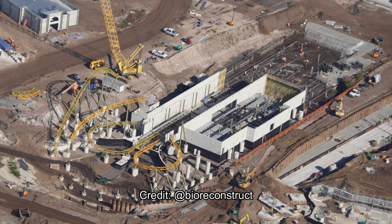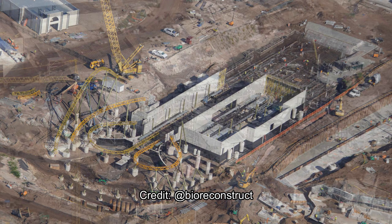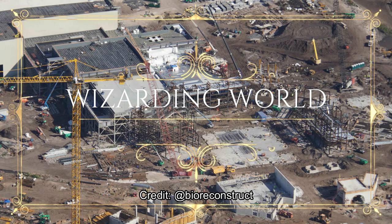Zooming in to the Starfall Racers coaster — since our last update, more track has been added including an airtime hill and what appears to be a helix or turn. The airtime hill looks quite fun. The track colors are nearly identical but one is gold and one is yellow for these racers.